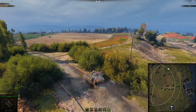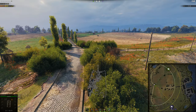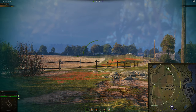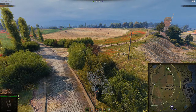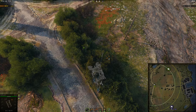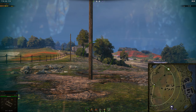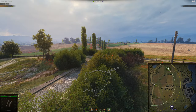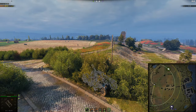For this side of the map, you want to get deep into this bush, because if you don't, the chances of getting spotted by someone actively scouting over here are quite high. You want to be in here and just spot anyone along this ridge line. Something like an ELC Even 90 would be amazing in here because you have all this vision and you're never going to get spotted — you're tiny. You can also spot people coming down from here and crossing this little bit, so you have lots of vision and potential for spotting. You can even spot anyone active scouting that's peeked up over here. This spot is very nice.